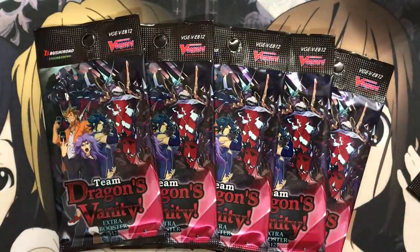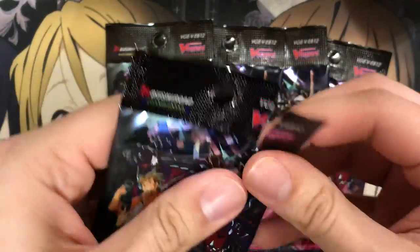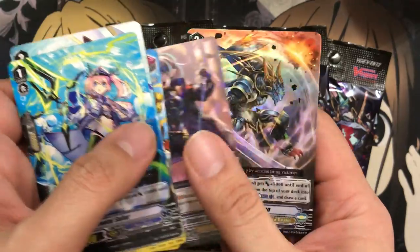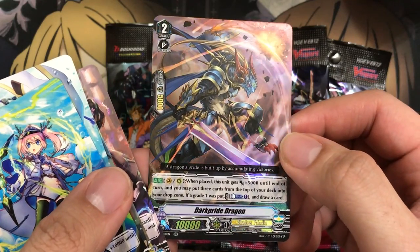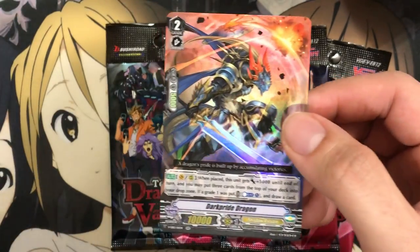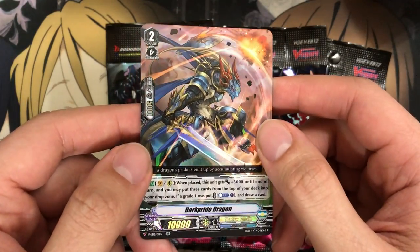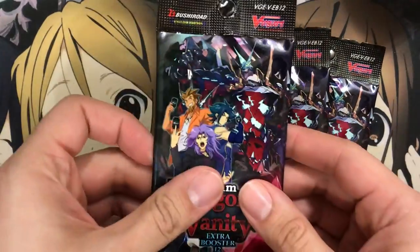We'll put the rest of the packs out and finish up the final five packs. We've got Witch of Iron Chains Ness, and another double rare — Dark Pride Dragon. I would say this is more generic support, but it's focused on the Claret Sword Dragon support as a whole. I honestly thought for the longest time it was a grade one, but looking back it's a grade two unit for the deck. They usually set up their grade twos as triple rare support in this set, but we've also gotten grade ones as double rares.